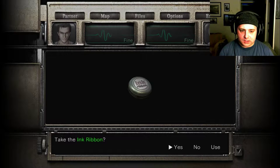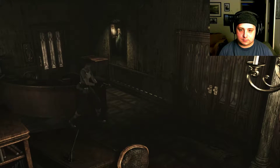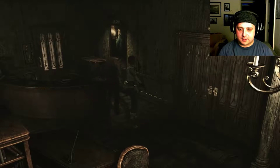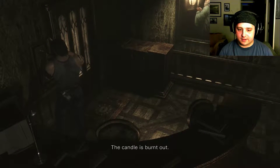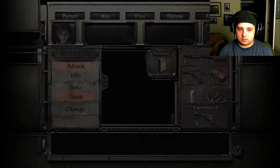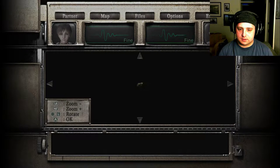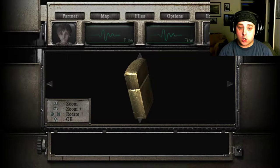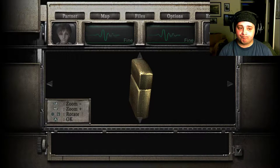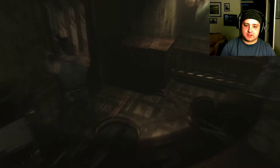The Zippo cannot light the candle. What a pity. There might be a missing piece to the puzzle. Someone has evidently used this computer recently — it doesn't seem to be working anymore, though. I think this is where Wesker and Birkin have been messing around with their security cameras. Let's stick the ribbon on. The far door is locked because of that candle puzzle — there's got to be a way to light that candle. Oh, the lighter appears to be out of fuel — that's why it's not working.